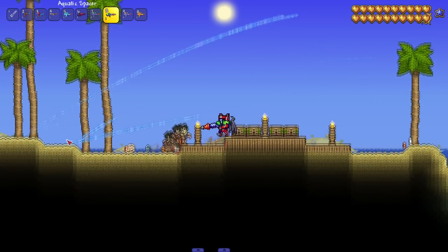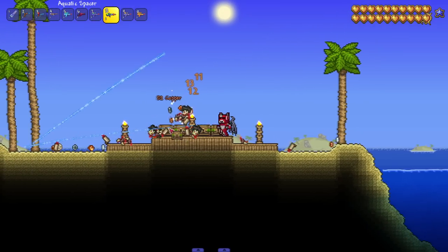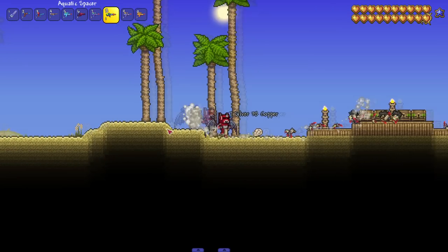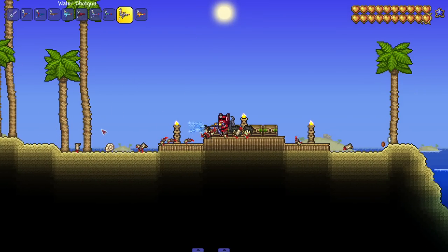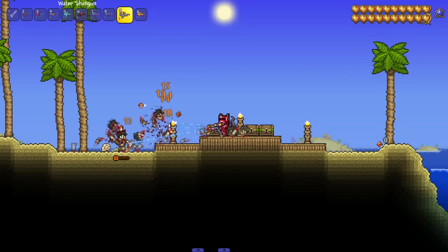We got the Aquatic Spacer — water bounces off walls and pierces enemies. Nice, projectile-ricocheting water. Let's see it in action. I shot over them and still hit — after the first couple misses it was easy kills. Then we got the Water Shotgun. Still no sounds — it's bothering me a little bit.